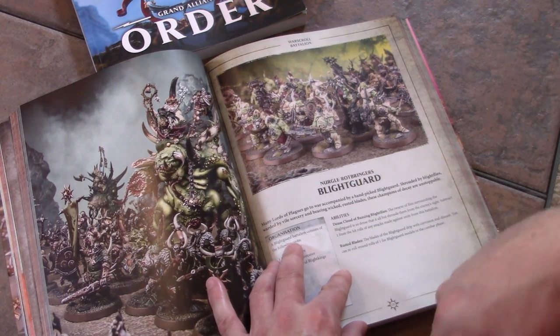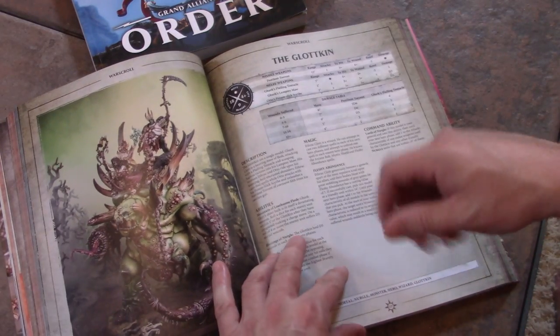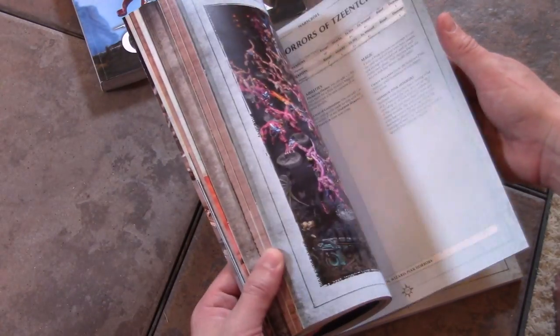You also re-roll wound rolls of 1 for the Blight Guard, which is kind of cool. So this particular sub-list — if you wanted to do a themed army — is very strong, and you could always put additional stuff from other portions of the book in.